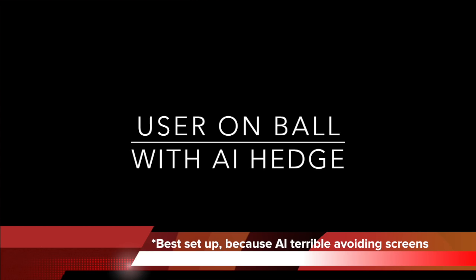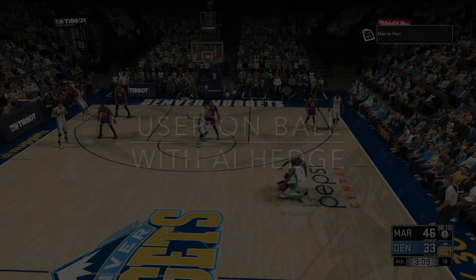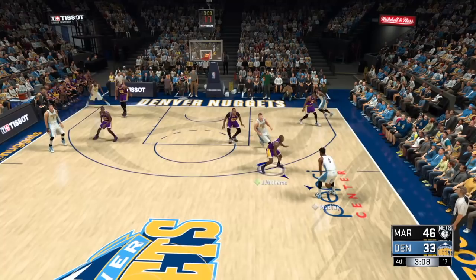The key is that I usered on ball every pick and roll. The AI is the one I expect to do the hedge. This is the best setup because the AI defender is terrible at avoiding screens if you let them on ball. So don't - user on ball and use AI hedge defense. Just look at these clips in detail again: you can see me user, going under the screen, playing it correctly with my stick skills.